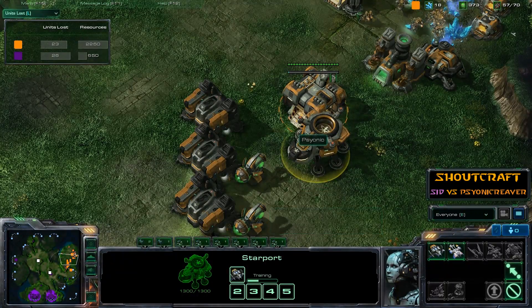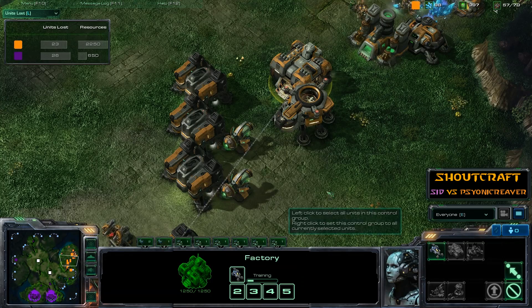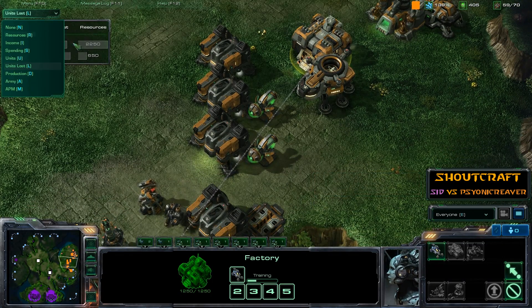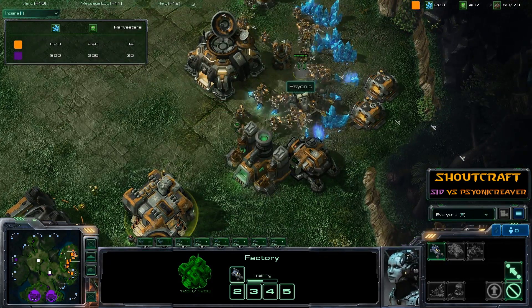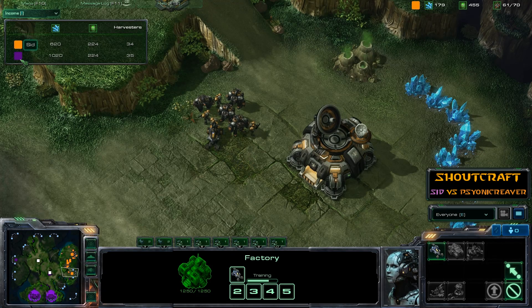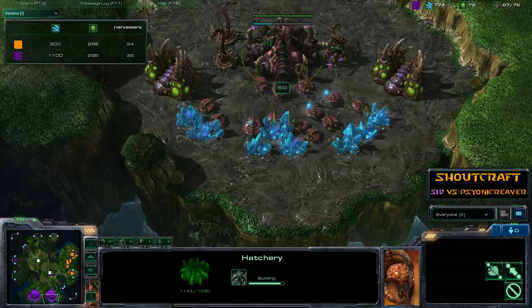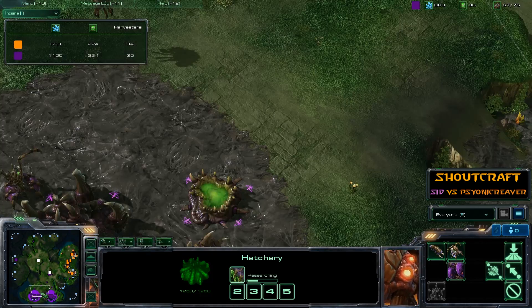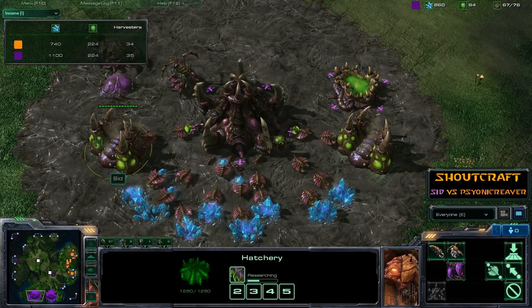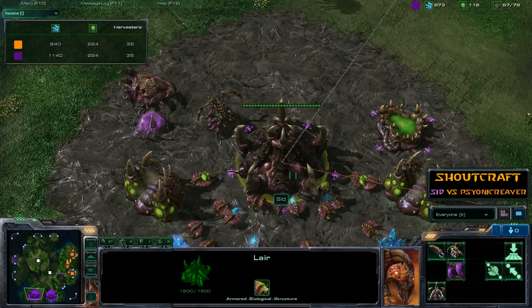Looking at the state of the economy, you can clearly see that as a result of dropping a couple of MULEs, Psionic is able to catch up — but only barely — with Cid's economy streaming ahead. Cid has a second expansion going up to the west of the Lost Temple. Looking at his technology, he's already got one of the two Infestor upgrades available — very nice indeed.